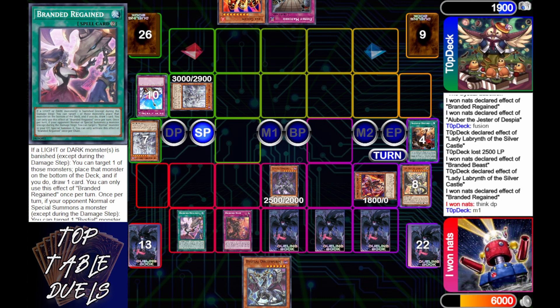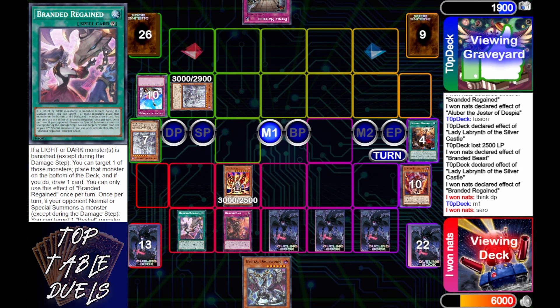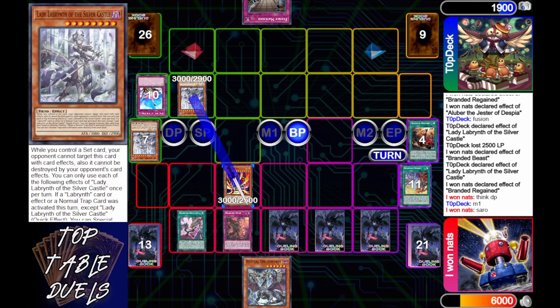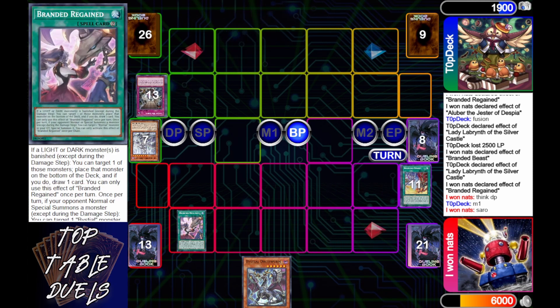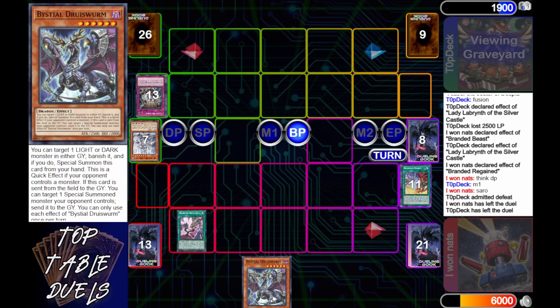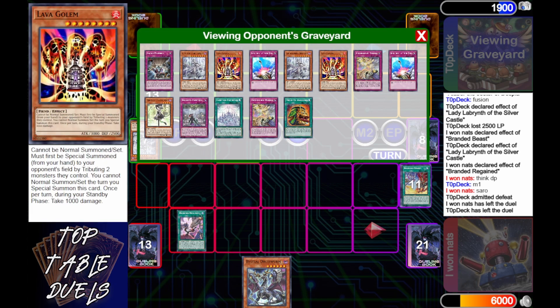Top Deck says main phase one — he's got to think of a plan, and the plan is Lava Golem. Sireneer is going to send Branded Fusion; Lady Labyrinth goes into attack mode and crashes. Here comes Evenly Matched on the end — and he saves the Branded Regain because he knows the power. Then he scoops — because he knows he has Bestial Druis Worm, and all he has to do is go into main phase and attack for game.